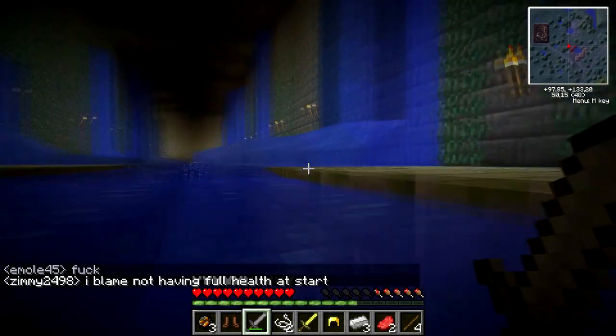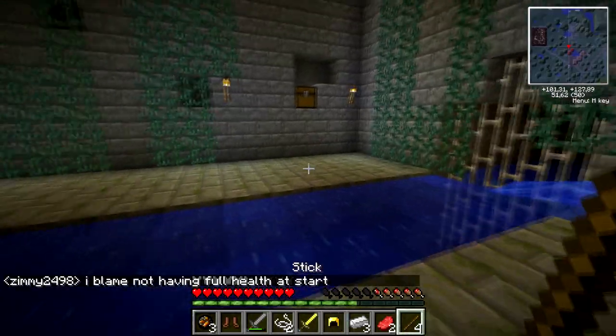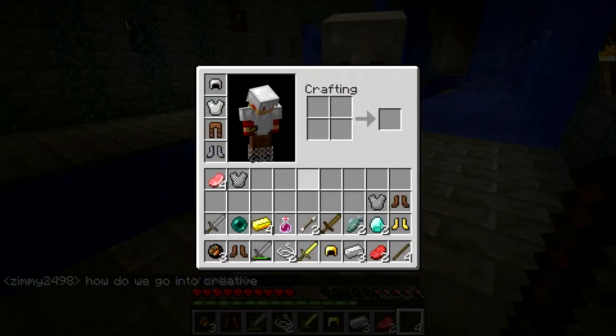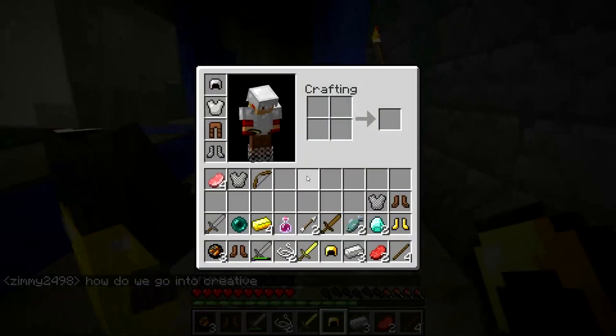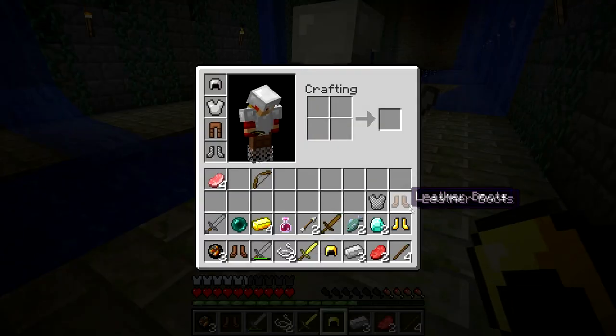Two diamonds! Awesome. I got sticks so we just need a crafting table. Have you got a bow? No, I found a strength potion. I've got a bow for you. You got one? Yeah, I've got one. And you need a chest plate — there's one in front of you.